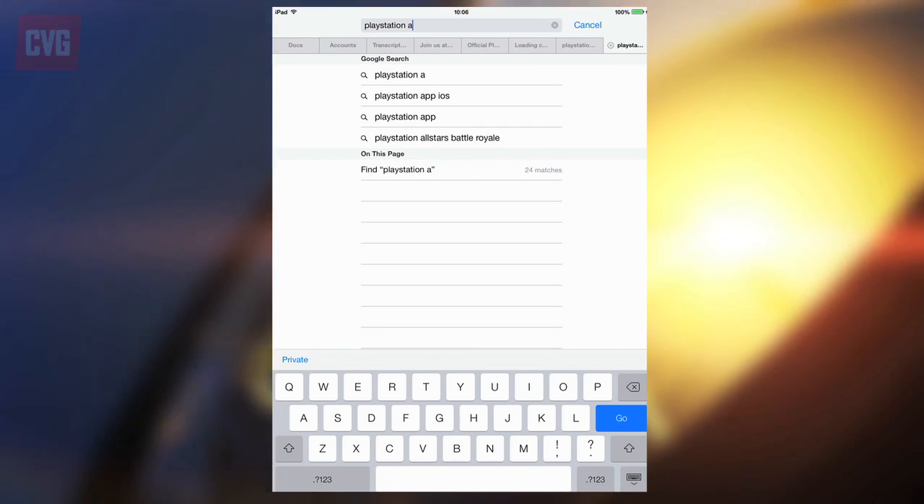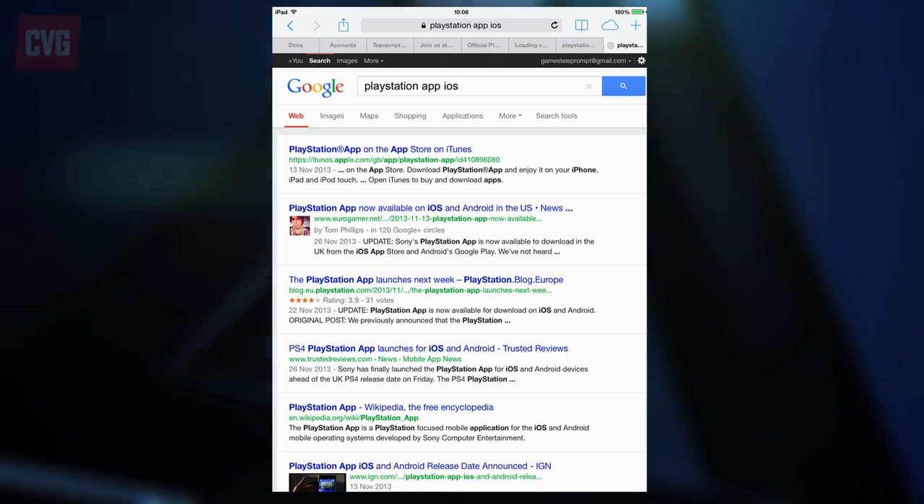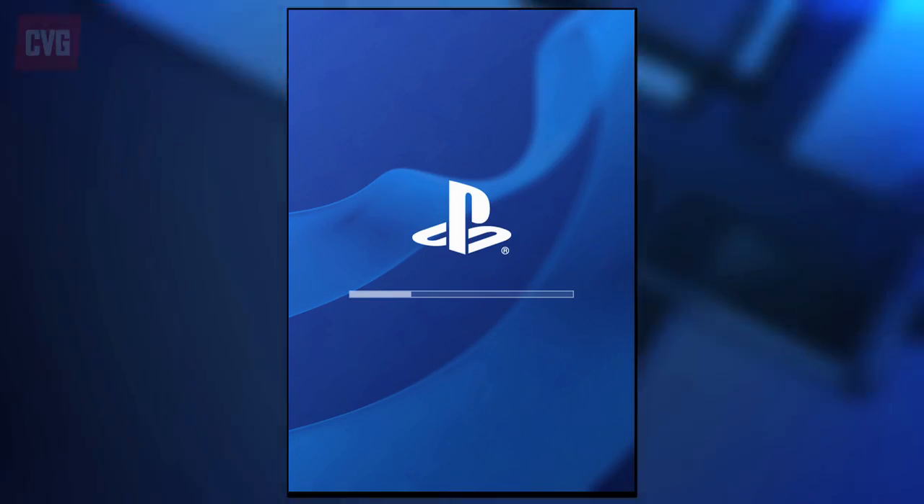If this doesn't work, just Google search the PlayStation app on your phone and follow the iTunes link. Once it's loaded, you need to accept the user agreement, and after a brief loading bar you're in.